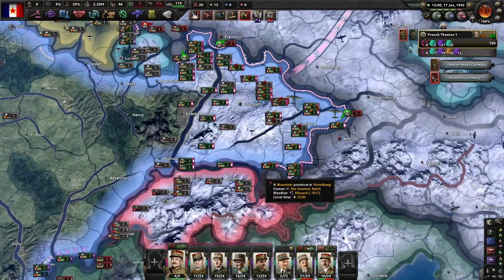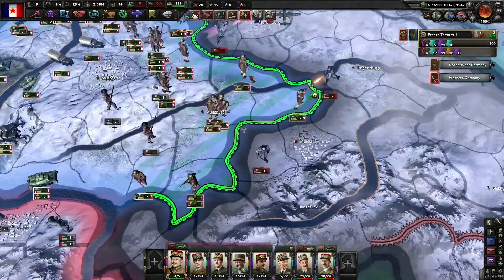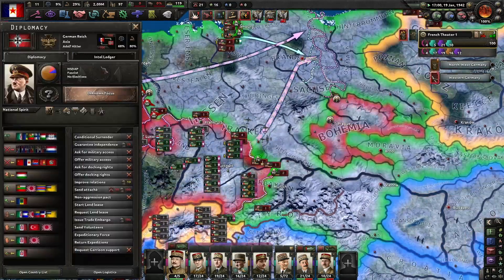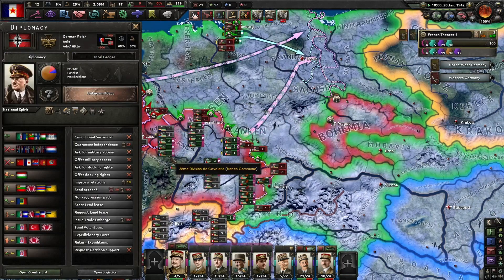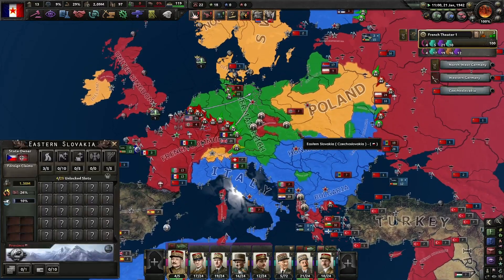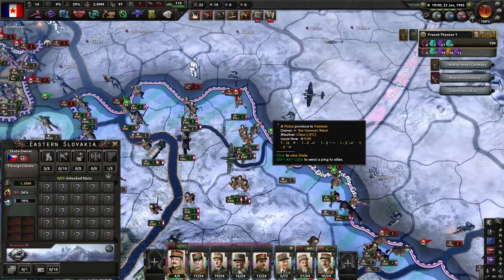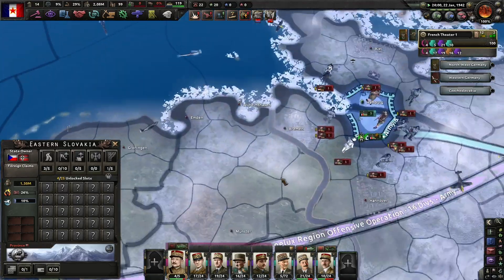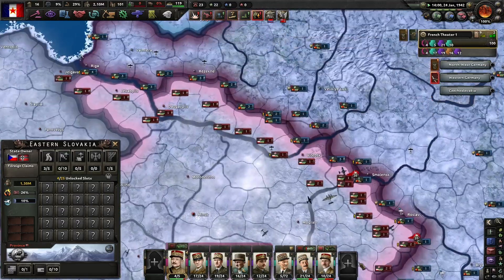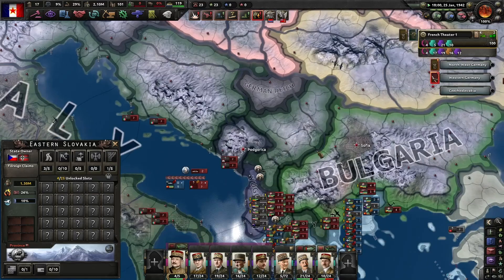The front isn't going so well but I guess they must have limited their dudes since we've got level 10-plus forts — can't complain. How many divisions do they have? Not that many really, considering how many fronts they're fighting on. They've got like one division on each front. I don't know where the rest of their troops are.